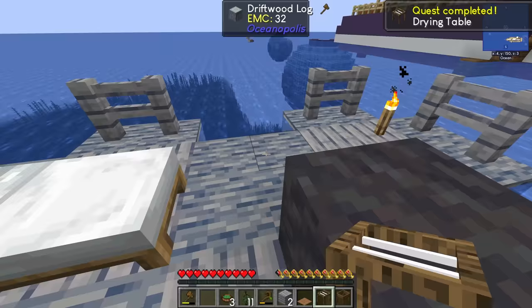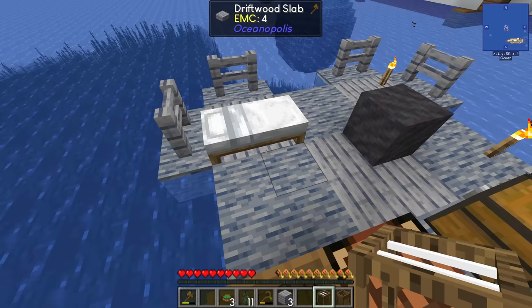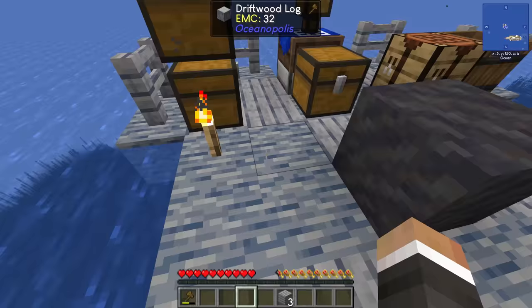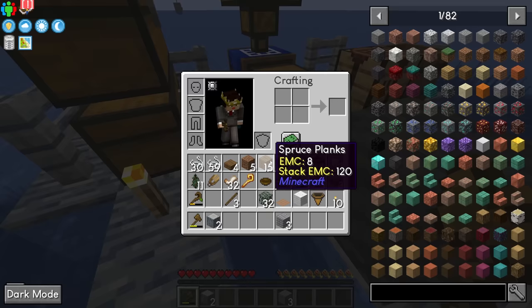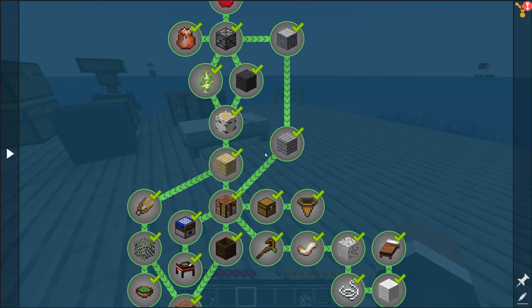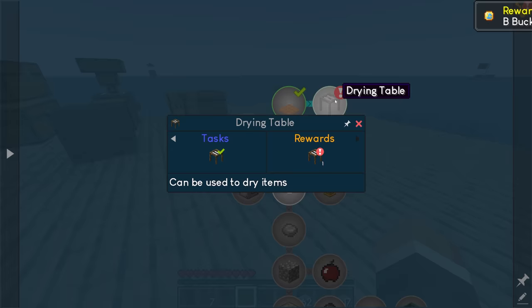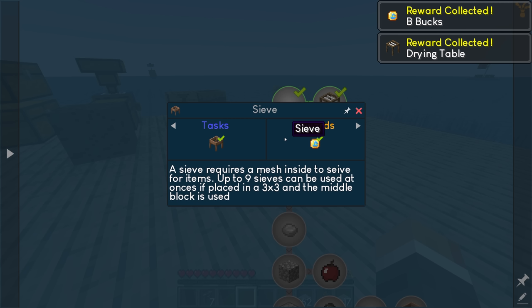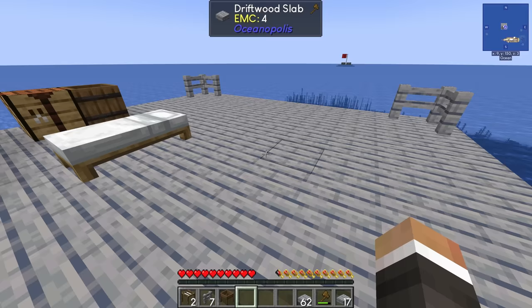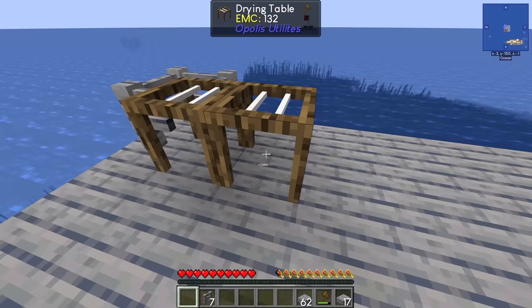I think what I'll do is pick up some of these driftwood logs and expand this little island a bit using driftwood planks. After a little renovation, we now have a bit more space on our pseudo raft. The drying table can be used to dry items, and the sieve requires a mesh inside to sieve items. Up to nine sieves can be used at once if placed in a three-by-three with the middle block used.